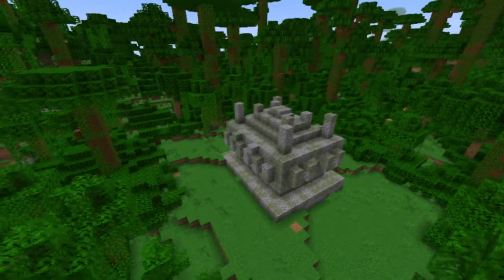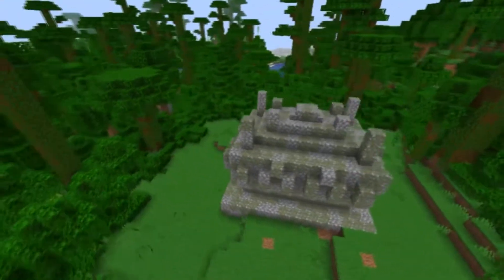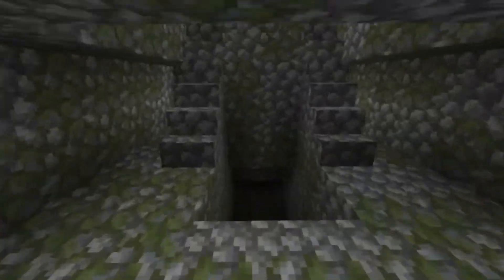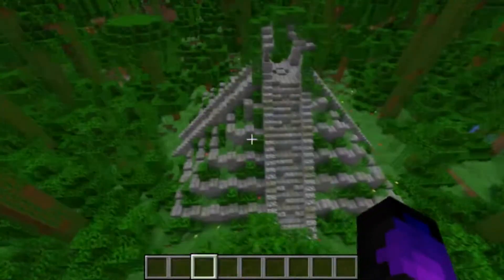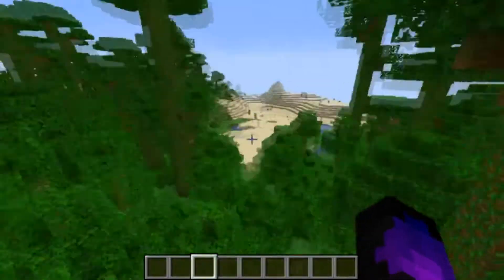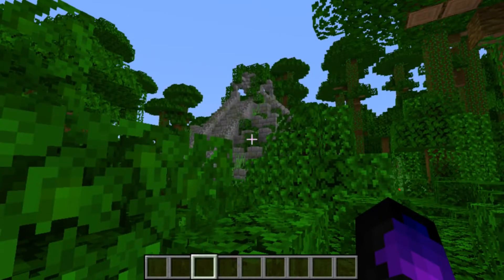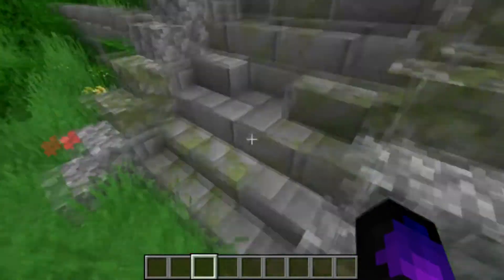Number three: jungle temples. Jungle temples are a little bit outdated nowadays — the booby traps aren't as good as they should be. This is another suggestion from toasted puma, making it twice on the list. I've made it bigger, better, and something that would actually appeal to you when you're exploring the world. Imagine coming down and suddenly seeing this temple — for me that instantly says I want to go in and explore it.